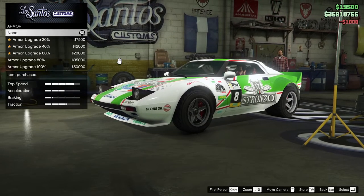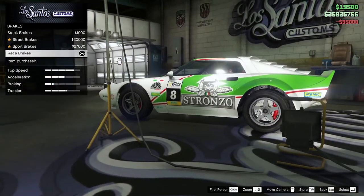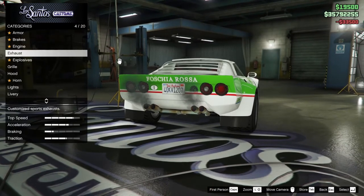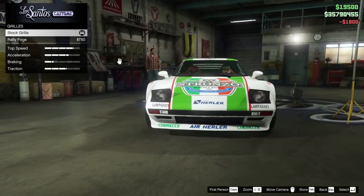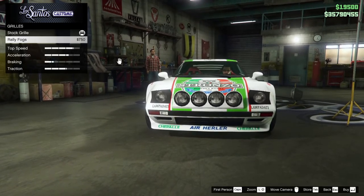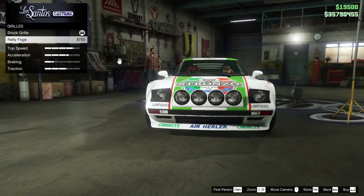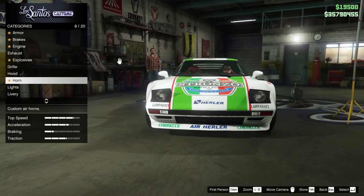Armor. I just screwed that whole thing up. I need a new keyboard - not going to blame operator error. So remember, we started out at 353 on this. Exhaust, tuner tips, grill, rally fogs. I don't think Wheeljack had rally fogs, did he? Let me get my Wheeljack over here. No, not the original. So we'll leave that out - that's $750 we can save.